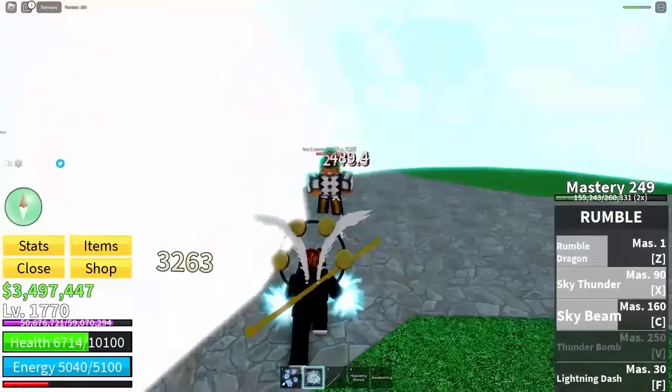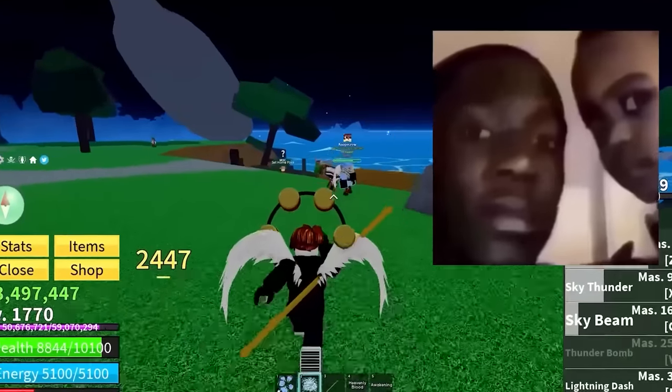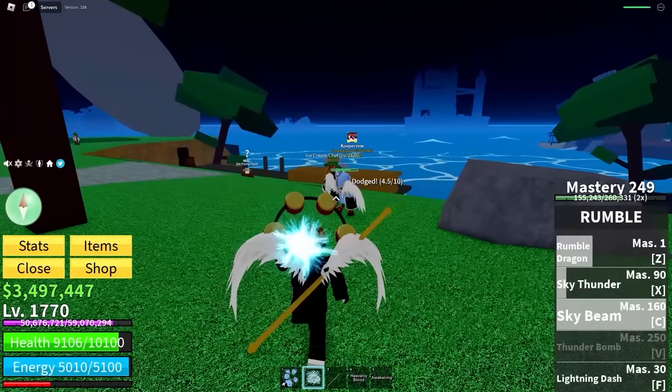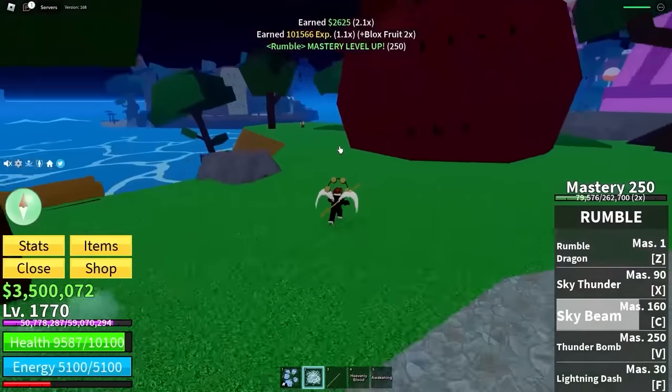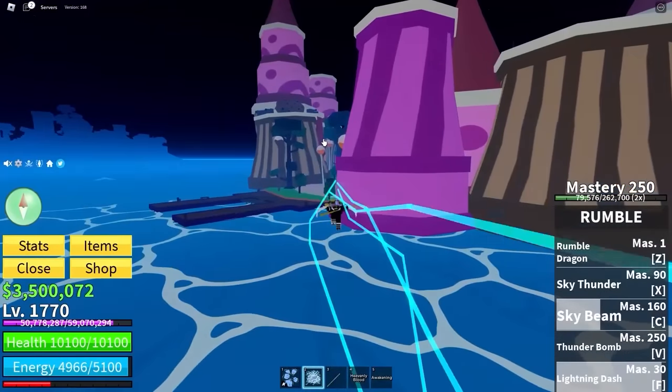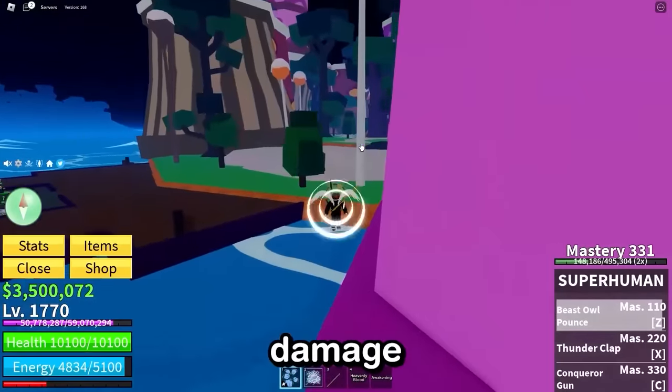He just did a 'teleports behind you' moment - that was crazy. Anyway, he's done. Rumble dragon - he is still alive. What? Hang on, sky beam. Yes! Rumble mastery 250, which means we've got the final move. Wait, I need to find a worthy group of enemies to test out Thunder Bomb on. Like, this just sounds like it's going to do damage - I can already tell.